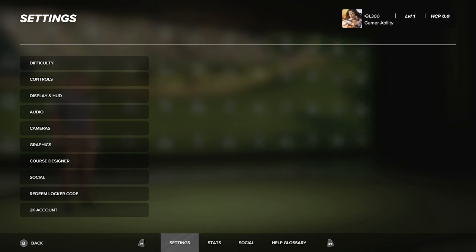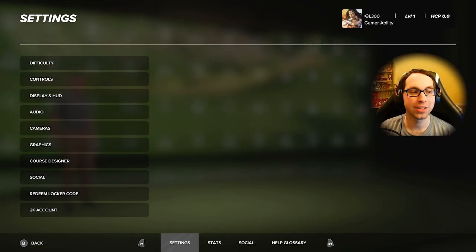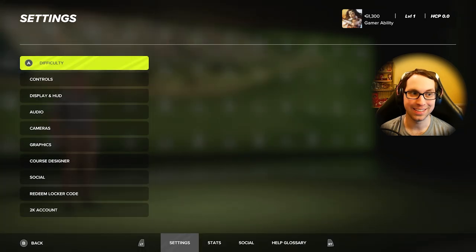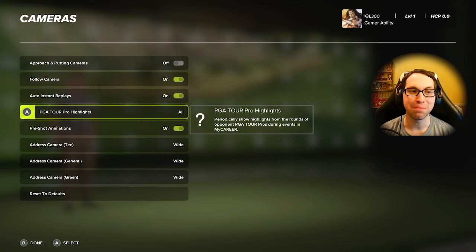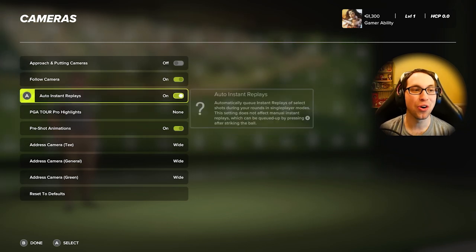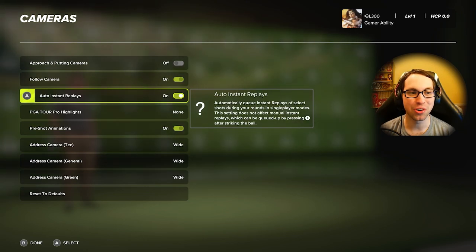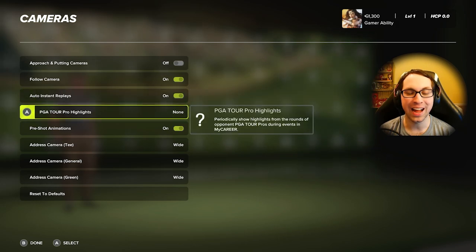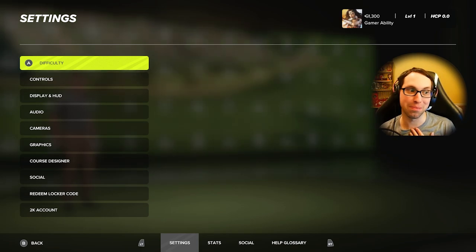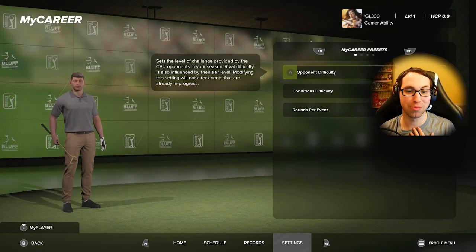What I'd recommend right now — until they patch it — there are a lot of glitches with the presentation cutscenes. At least until the day one patch goes live, turn off the in-cameras and turn off the PGA Tour pro highlights. They were out of sync by about 10 seconds and really broke the immersion. Turn them on once they're fixed. If you want to see them, check my last career mode first-look video.